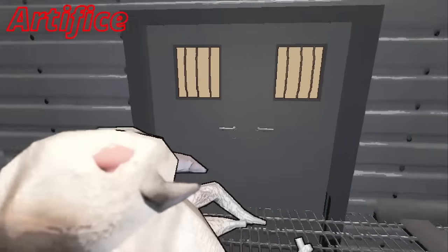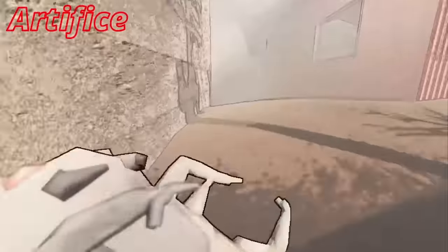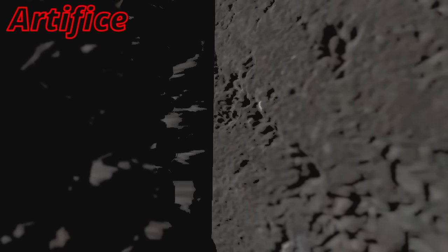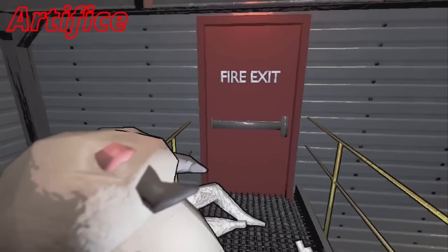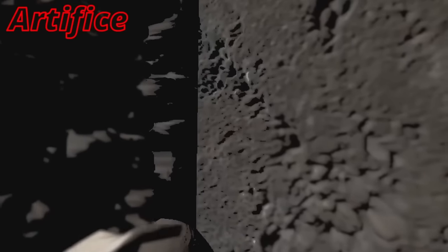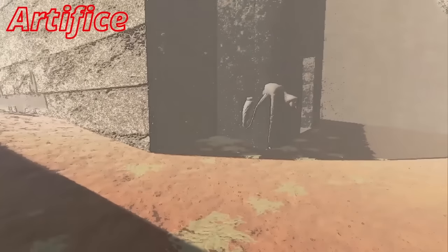For Artifice main entrance, run to the left as quick as you can, look into the corner by the fire exit, and wait for the baby to turn. Once it turns into adult form, it'll be stuck in the wall. The fire exit for Artifice uses the exact same strategy: exit, go to the right, look into the corner, and wait for it to turn — similar to how you did main. It'll be stuck right in the wall.